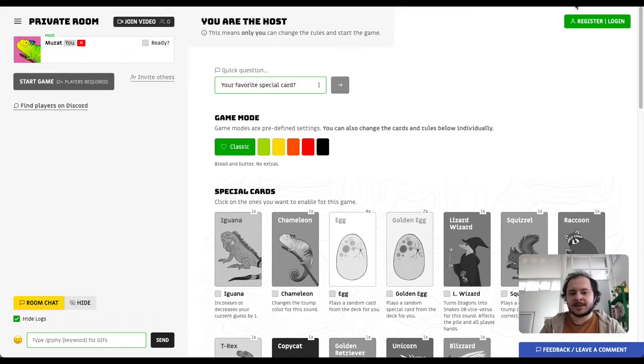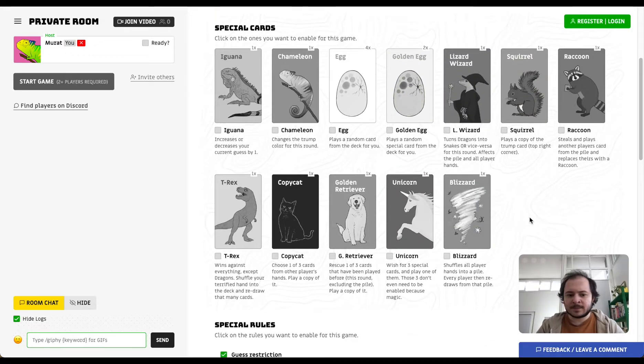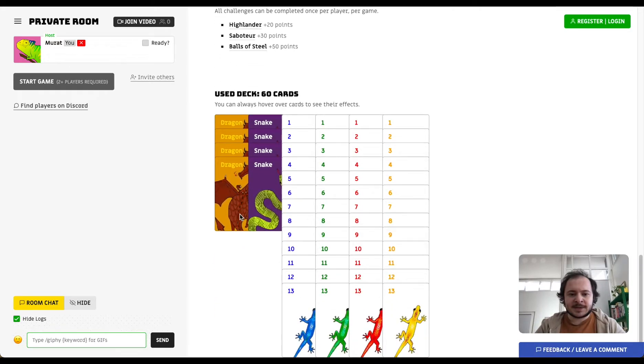Before she joins, this is the screen where you can customize the game as the host. You can choose between different game modes, which are basically presets, but you can also individually enable or disable special cards. There are also special rules you can toggle, and room challenges — challenges that award players with additional points if they complete them. At the bottom you can see the deck used for this game.